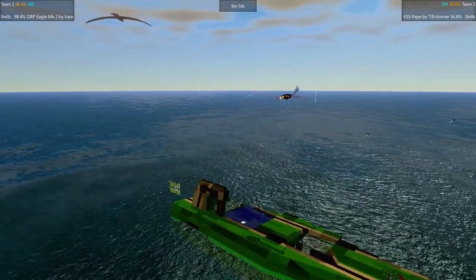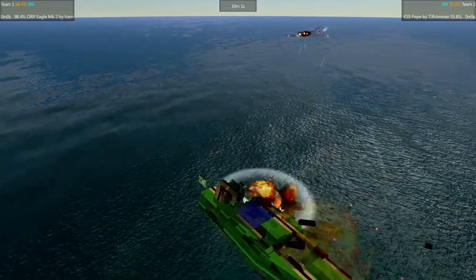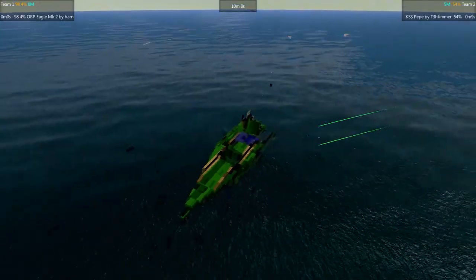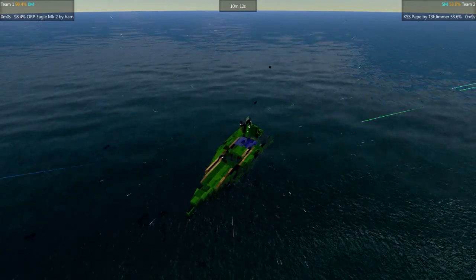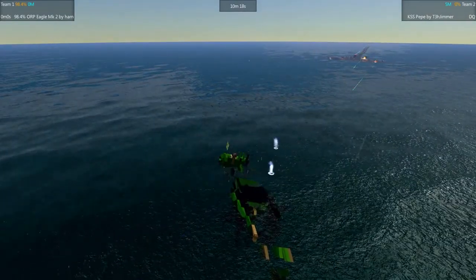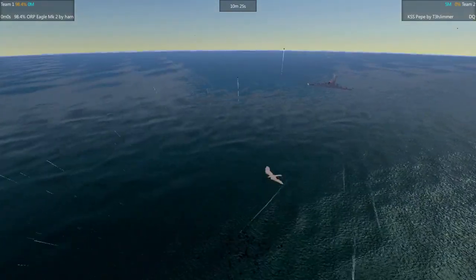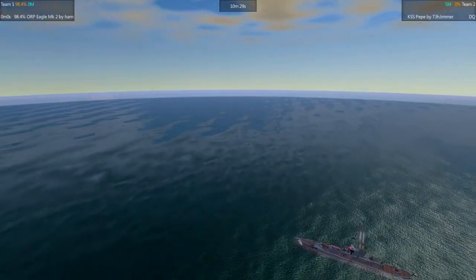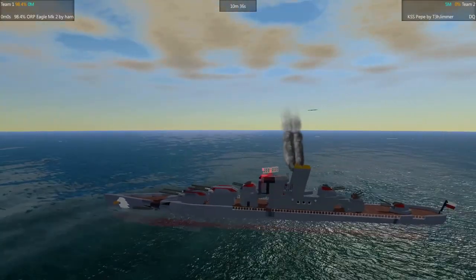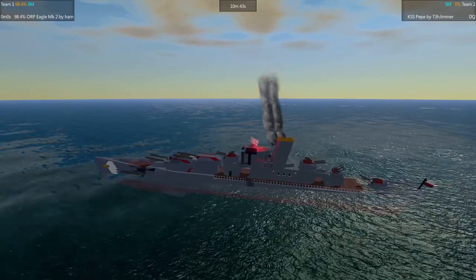Now the secondaries are landing some good hits — the front and rear ones are just pummeling down. Torpedoes also, and below 55% we've got a despawn because of that. Not able to really penetrate the citadel, but the overall damage was big enough to dispatch Pepe. Condolences to the Jimmer — I hope that Pepe is going to showcase its armament in the next matches with a better result. Thank you very much for watching, and see you next time.